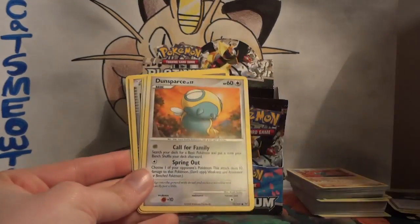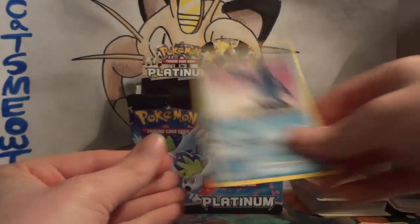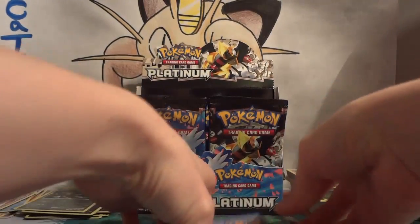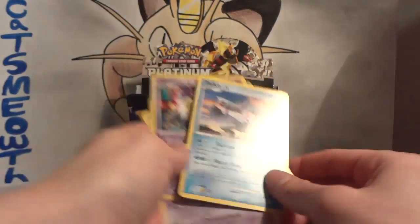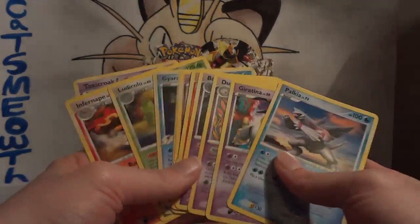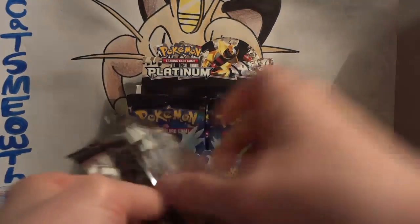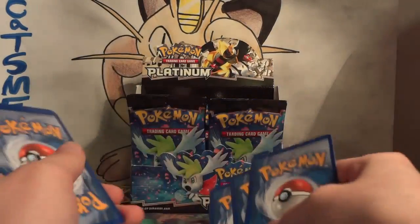Pack sixteen: Swablu, Vulpix, Dunsparce, Skuntank, Torkoal, Life Herb, Grotle, and Prinplup. My reverse is Bastiodon — that's a rare. And my rare is another Palkia. I don't think we've run into any duplicates — different Giratinas. There's a lot of different rares in this set. I didn't realize until I started opening up everything how many there really were. And I think it's hilarious that I've pulled the same number of holos as Level X's — two.